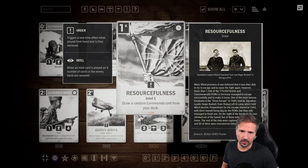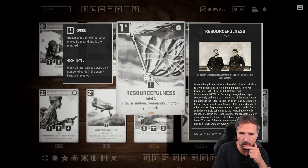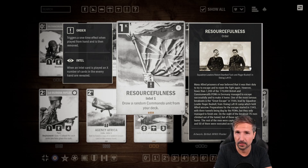Another one-credit order here: Resourcefulness — Intel 1, draw a random Commando unit from your deck. Finally! Usually when you play Brit-Soviet Commandos you take the Arctic Convoys to guarantee a unit to draw, but then you can still draw the Crusaders or the Engineers. But with this you guarantee draw a Commando, and it also has Intel 1 as a nice little addition. This card is very good for Commando decks, and that's why I give it four stars.